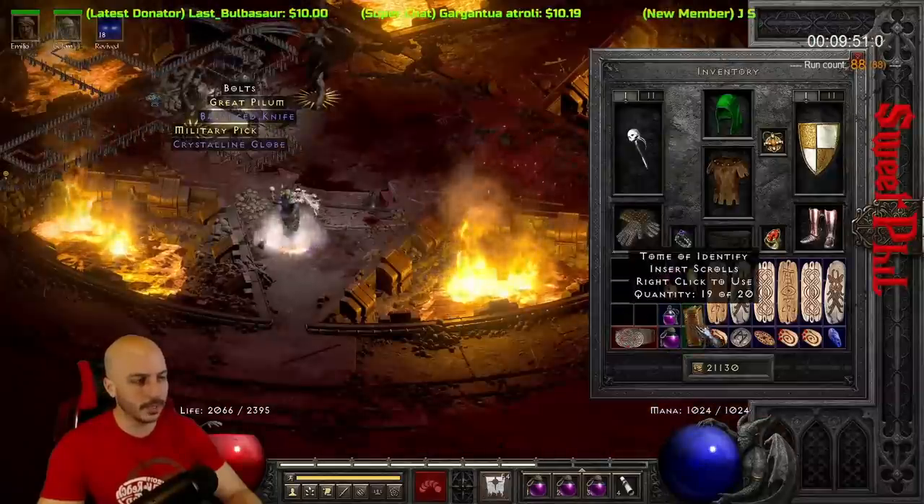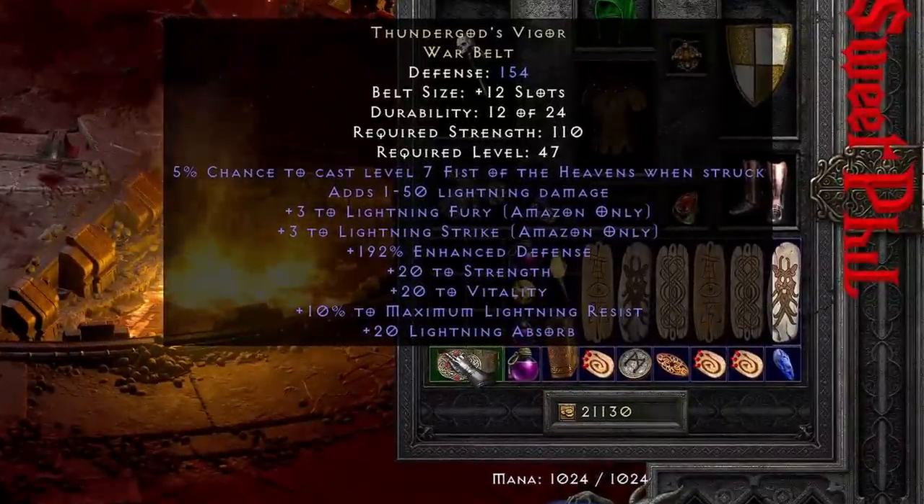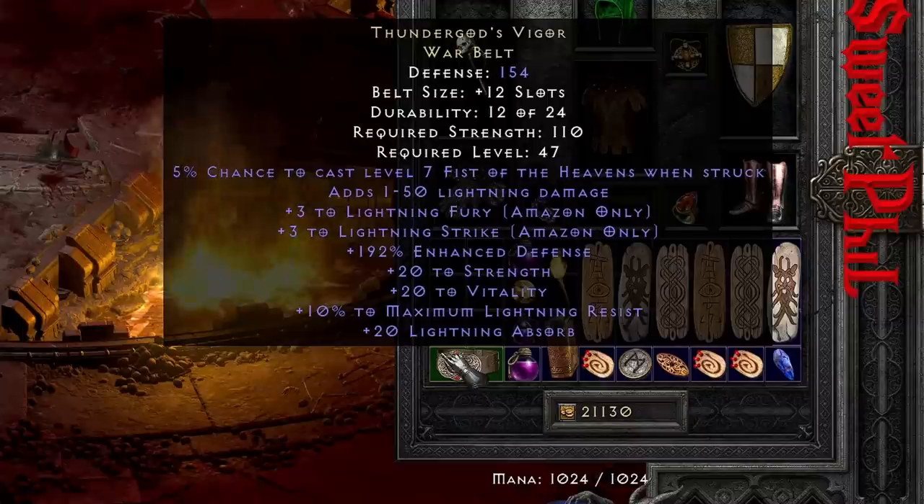War Belt - good old T-Gods. 192. The roll's not huge but it is a high roll. Yeah, good old T-Gods, great for the Javazon.